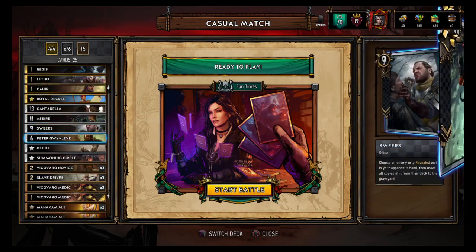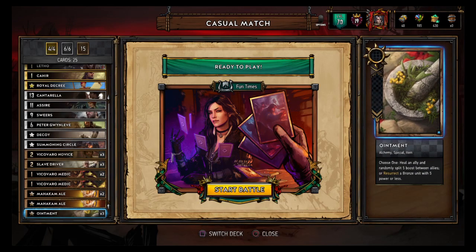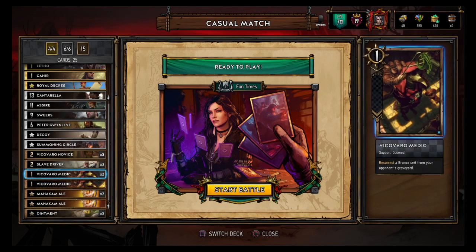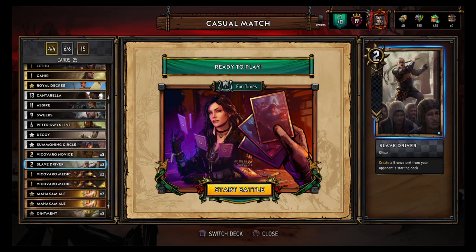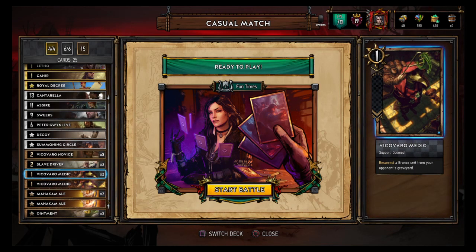It definitely looks fun. It's Alchemy without the Witchers. So we got the Alchemy package here, but instead of Witchers you're running Vivicardo Medics — resurrect a bronze unit from your opponent's graveyard. Against Skellige that's good, but against other decks that can also be good when you've got the Slave Drivers in there too. This is like a less trolly version of the 'I Like Your Deck' Nilf card I made — this one seems like it could actually work.